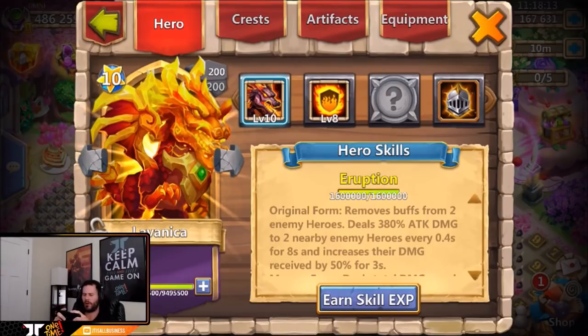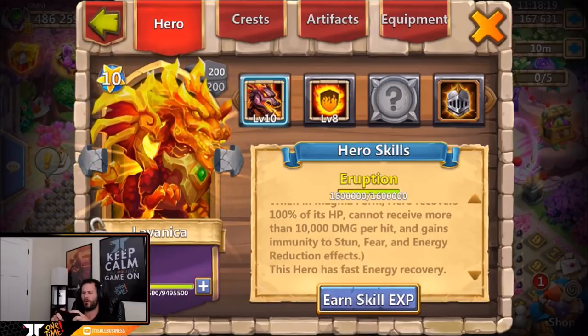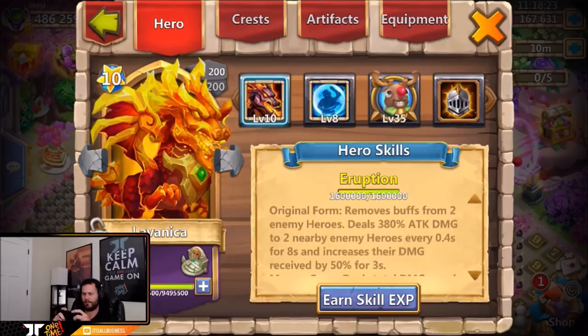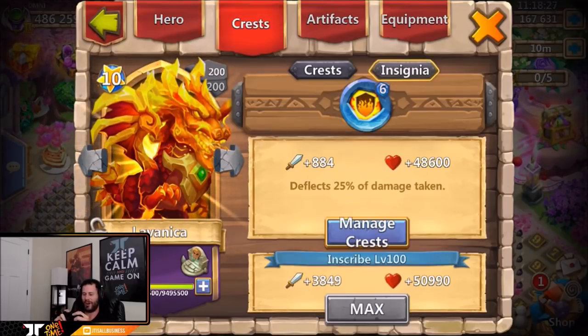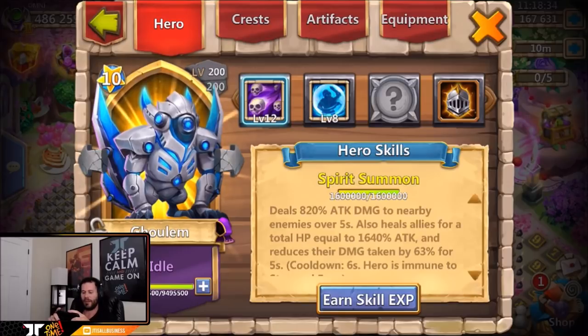I'm not sure how good flame guard is on Lavanica — it wasn't really one of my top choices when thinking about what talent to go with on Lavanica. With him only being able to take in 10,000 damage, is it quite worth it or does it make it even better? I don't know, I'll have to look into that. He also has a level eight bulwark — two double evolved Lavanicas, one with level six flame guard as a crest set. Not bad.